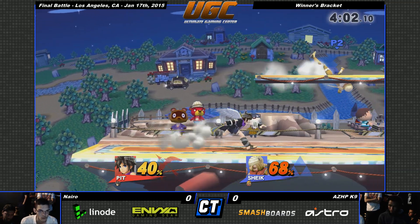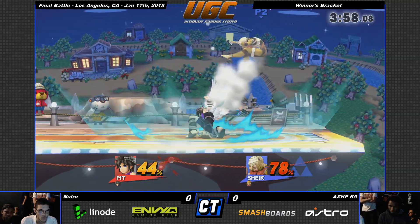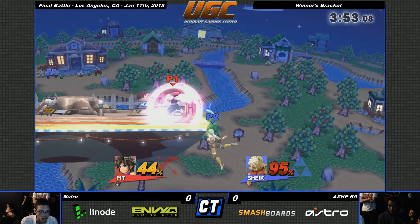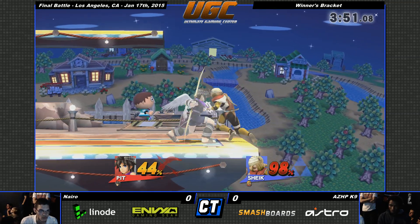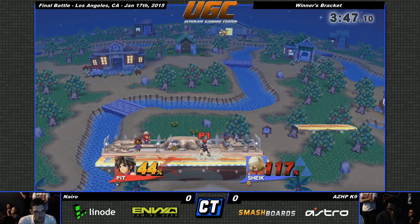You can go ahead and do that — neutrals again. K9 almost adjusted there because you'll see Sheik drift closer to the stage. Good upsmash! That was awesome. And then she'll up-B up to the corner. That's a good way — nice kill off the top.